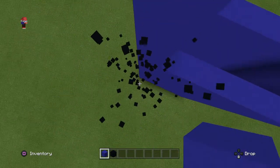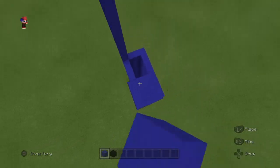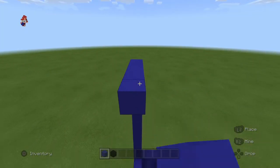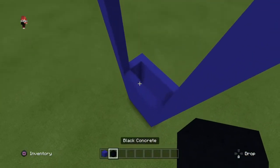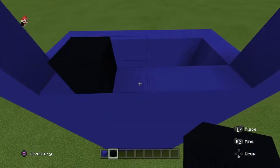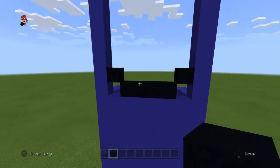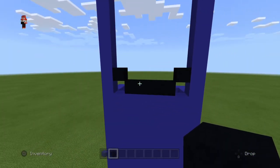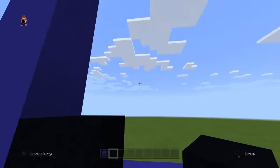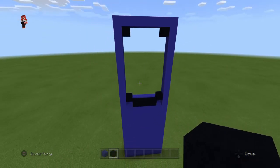Then go up over here by twelve, then connect them. Then you want to get your black concrete. Skip this block, do a full row, skip that block, and put a block diagonal like that, so you have a little smiley face. Then go all the way up here to this block, place black, go here, place black. So you should have something like that.